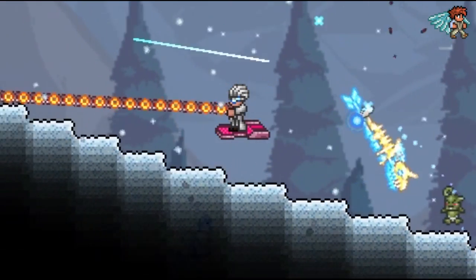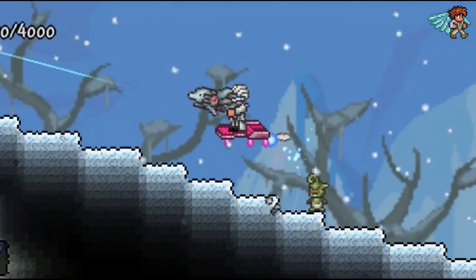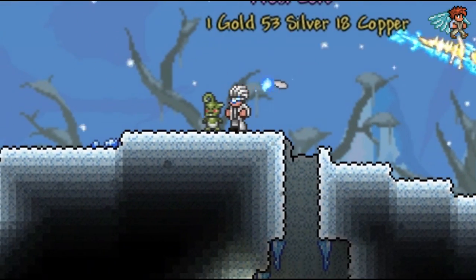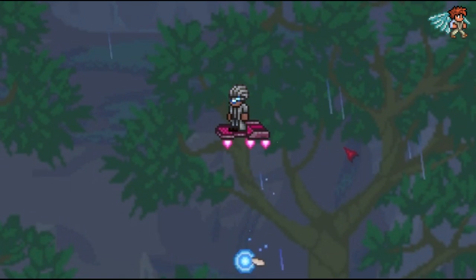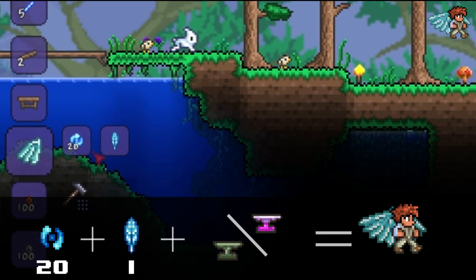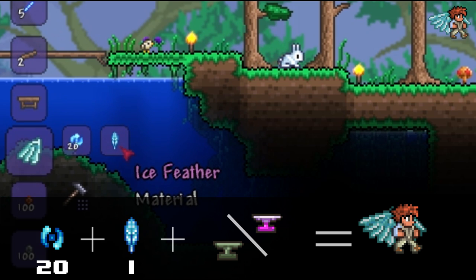The ice cold frozen wings can be created with an ice feather, which is a rare drop from the ice golem, which only spawns in snow biomes during a snowstorm. A snowstorm is the equivalent of rain in other biomes. Once you acquire the feather, simply combine it with 20 soul of light at an anvil.